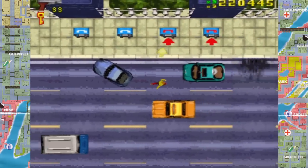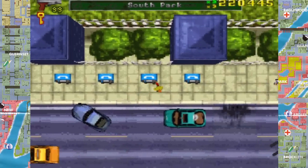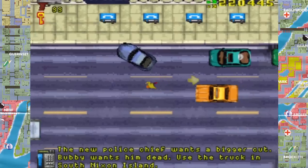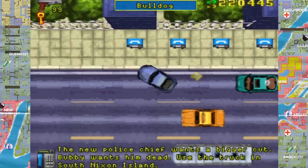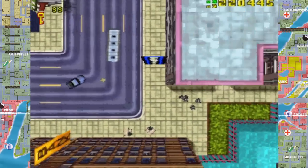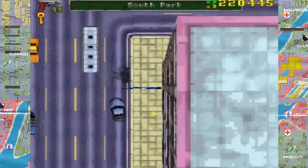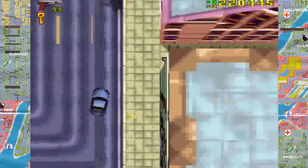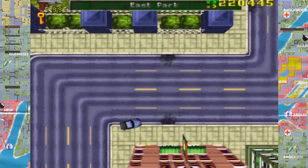Oh really? Yeah. Which one's the lives indicator? It's the green one, I think. The yellow one's your multiplier. I'll get killed on this one if I don't find a machine gun and some armour, and I don't know where any is — so this will be fun.